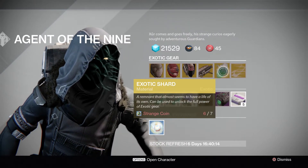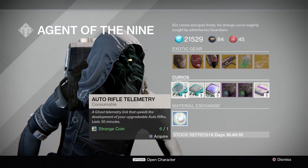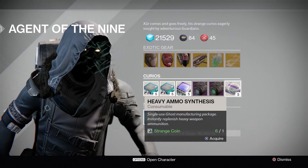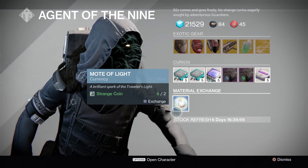You're going to be able to pick up an exotic engram — this week it's going to be Gauntlets. The telemetry is going to be Auto Rifle, Hand Cannon, and Machine Gun telemetry. You're going to be able to pick up the Plasma Drive, as always, Emerald Coil as always, heavy ammo synthesis available again, and you're going to be able to pick up Mote of Light at two strange coins apiece.